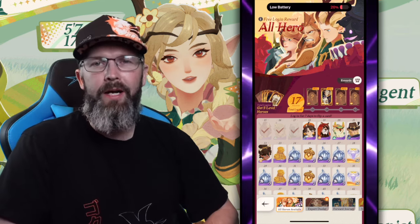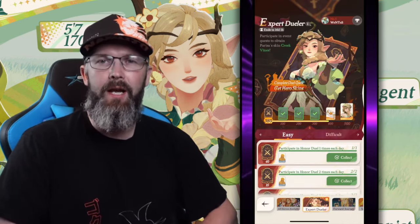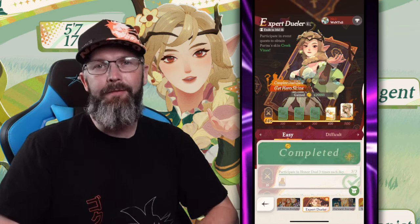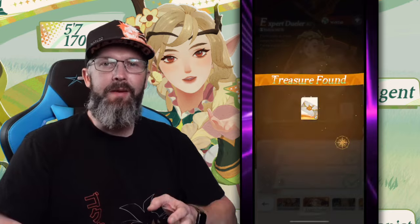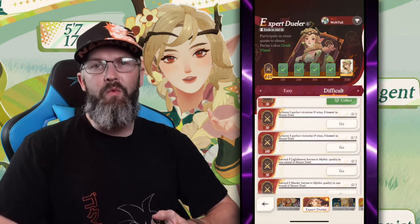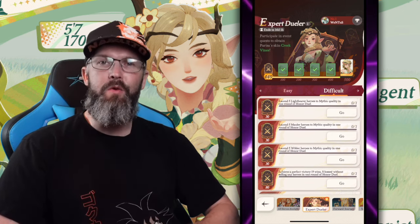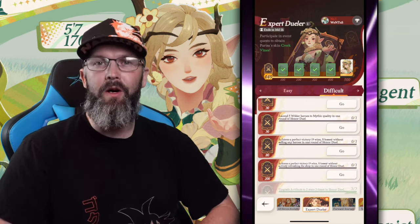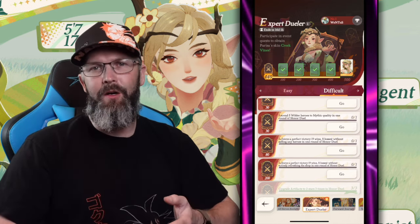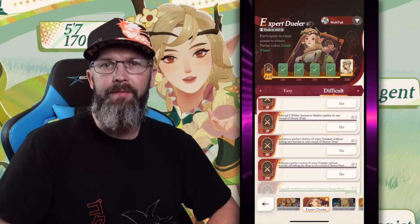Hello everyone. If you're playing AFK Journey right now, you know the Expert Dueler event is going on and there's a Parisa skin up for grabs. Even though this skin is achievable by playing Honor Duel three times a day for nine days, there are some difficult missions which you can complete to speed up the process. Getting nine wins with zero losses can be a struggle, but not being able to refresh the store makes it incredibly difficult. There's also a mission for nine wins zero losses without selling any heroes, which seems easy to combine at the same time.